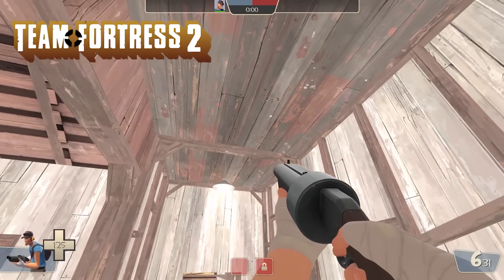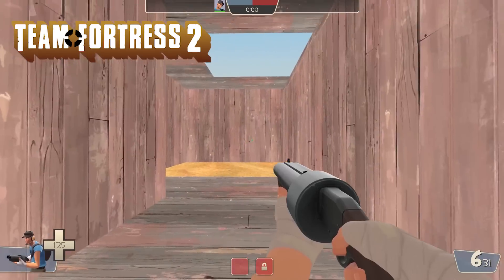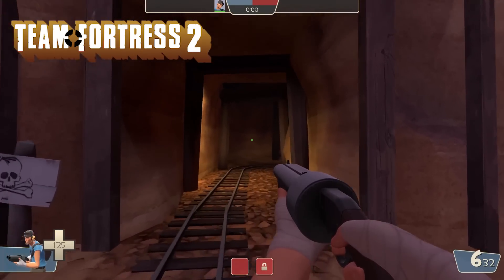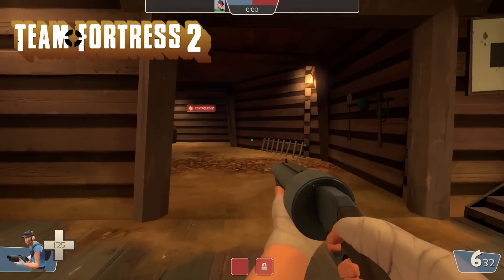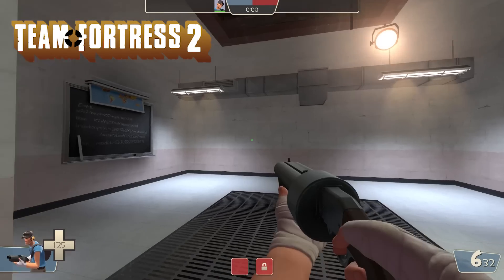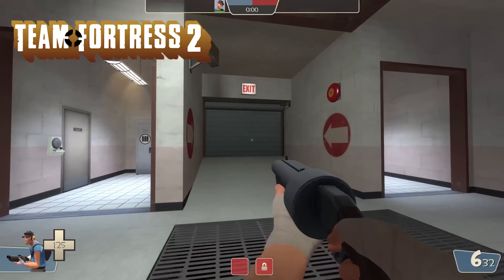However, if you go into a dev map and noclip through the ceiling, you can see remnants of this hallway that used to exist in the earlier Pre-Fortress 2 build. The right tunnel from the first control point has now been opened up significantly, with a lot more cover and easier navigation.